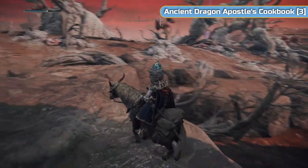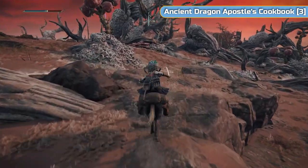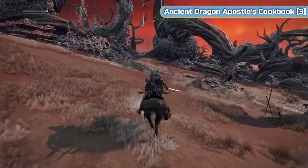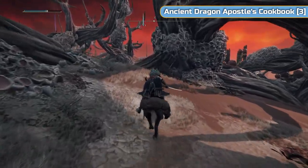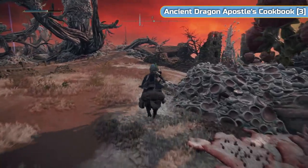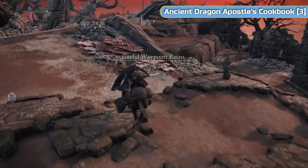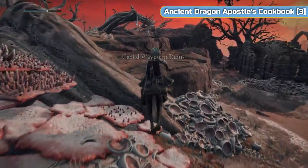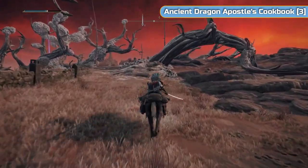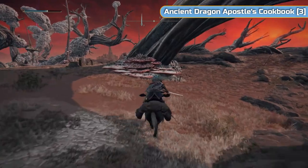This is where we are — just trying to get to this road. On the road you kind of want to follow it but not follow it, because there are some enemies that shoot a load of darts out of their back and they're horrendous. Just follow the road but don't get on it — run down the side so you don't have to deal with them.